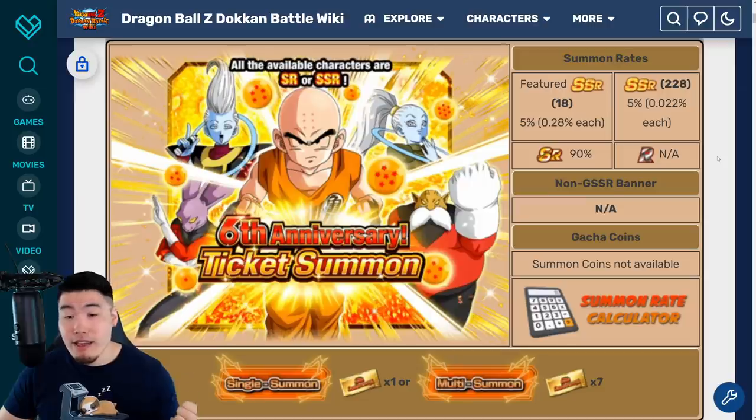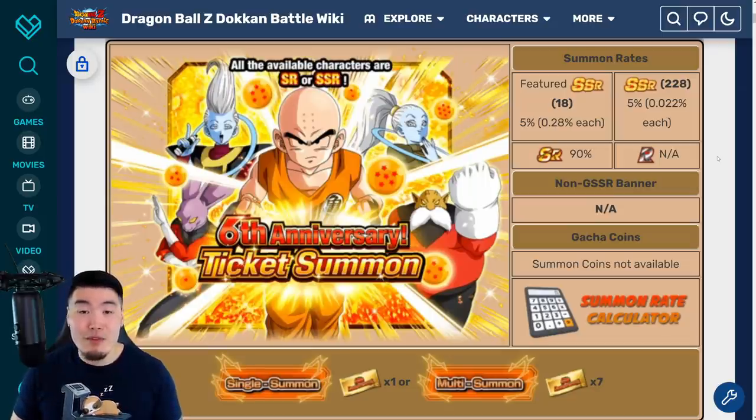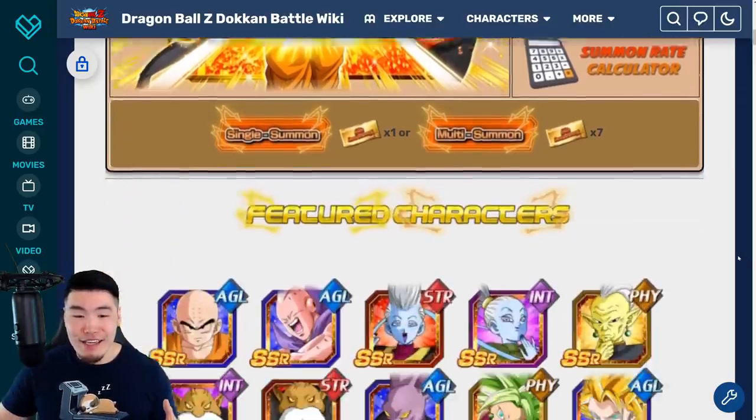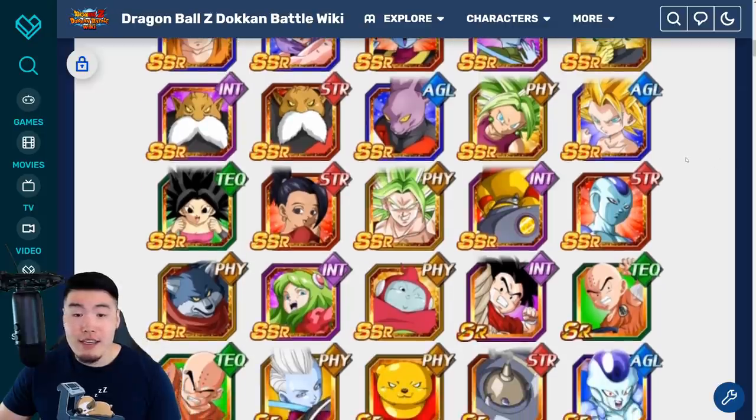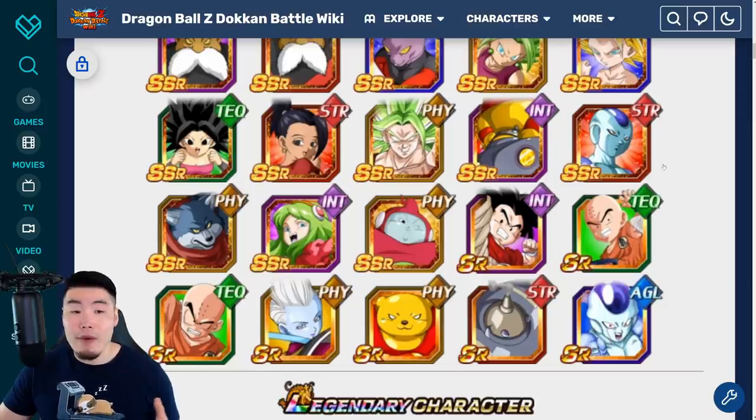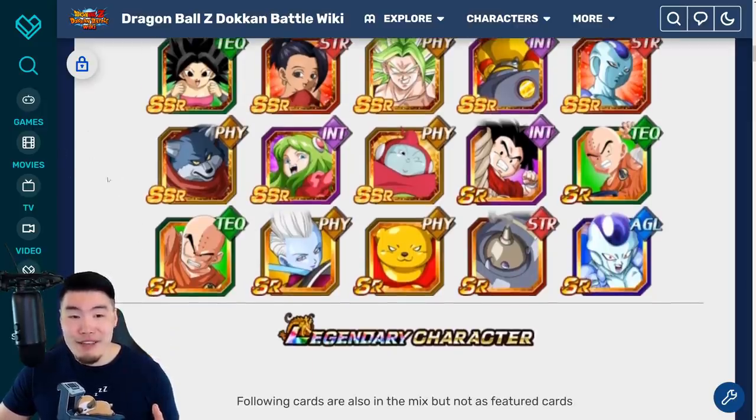Some people were asking on stream whether they're going to give us double rates at some point or if there's a reason to hold onto them, and the answer is no. So if you want to summon on something before the Dual Dokkan Fest drops, go ahead and spend your tickets. Taking a quick look at the featured units, we've got some really good non-Dokkan Fest units like the AGL Krillin, AGL Fit Buu is awesome, STR Weiss and INT Vados are also both very good support units, the Topos are great, pretty much all of the Kale and Cauliflas are amazing pulls — AGL Caulifla, PHY Kale, the Base PHY Caulifla, and STR Kale — and of course we can't forget about PHY Broly, definitely a good unit to have.